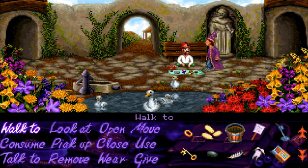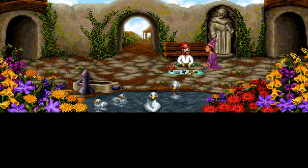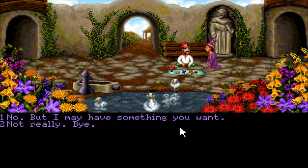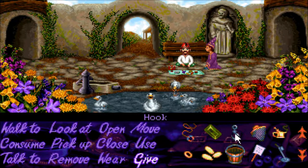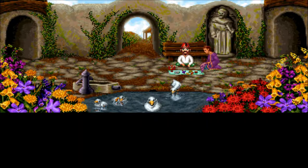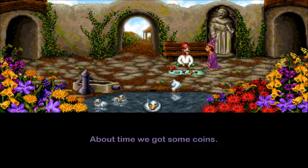Time for some dealings with the shifty salesperson. He doesn't have any magical stuff. But we might have something he wants. Let's show him. He looks at the gem — it's one of those gems that changes color. Very nice. He offers four pieces for it.